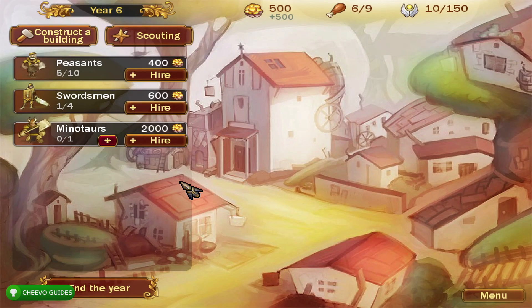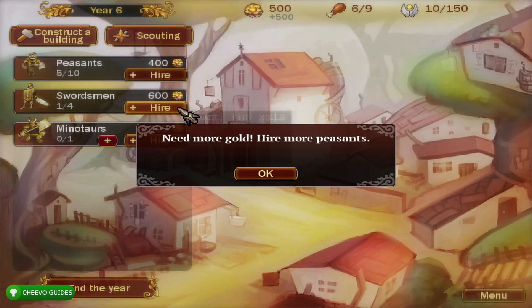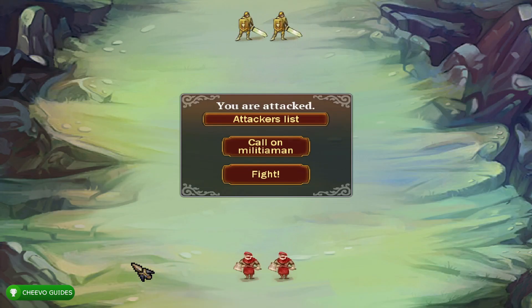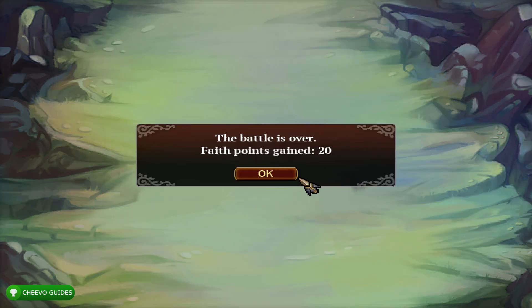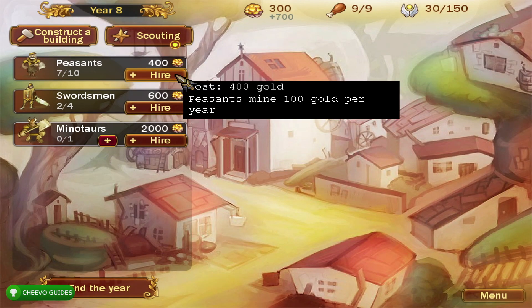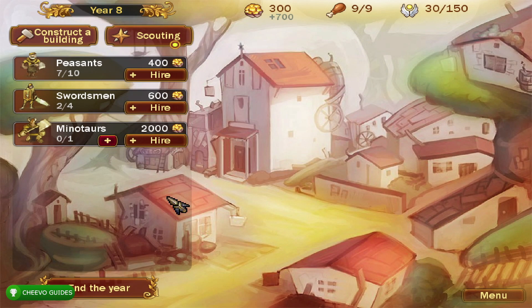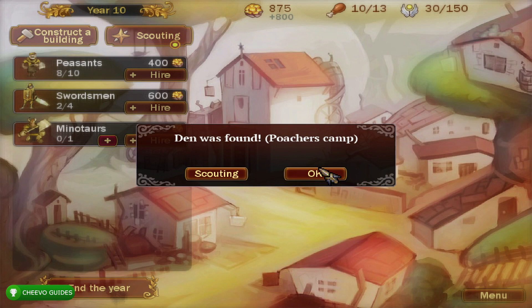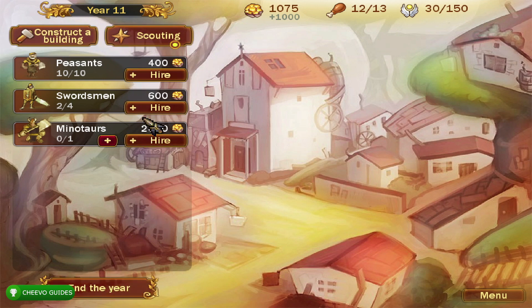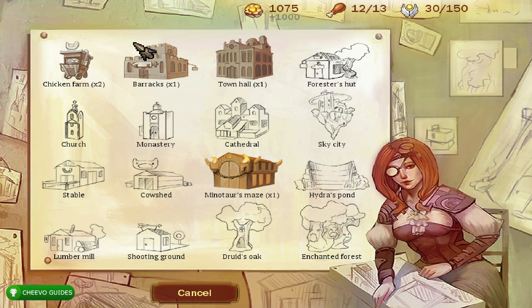Press Fight and you should win. On to year six — focus on stacking up your peasants, but nothing is more important than protecting yourself with a big army. Hire a second swordsman, which will trigger your next fight. By year eight you should have six peasants and two swordsmen. Keep hiring peasants whenever you can. In the first ten years you really don't need more than two swordsmen.